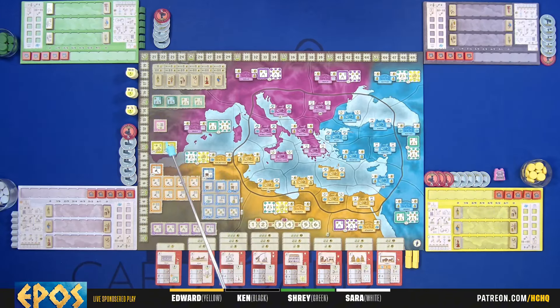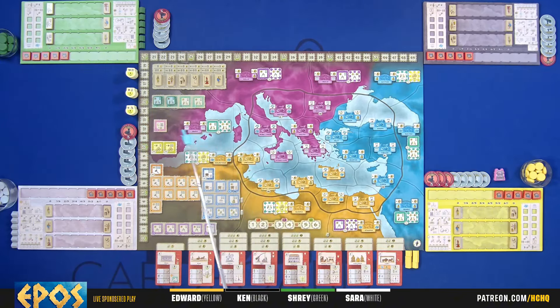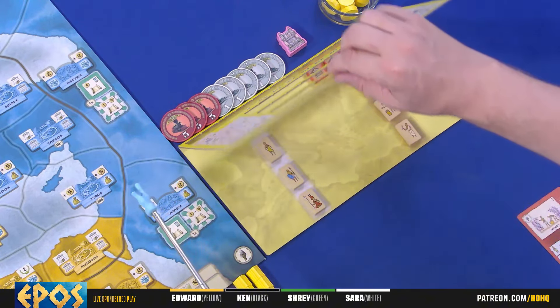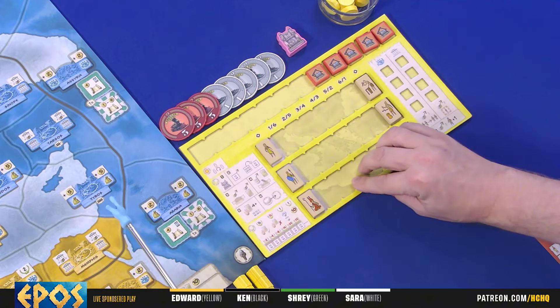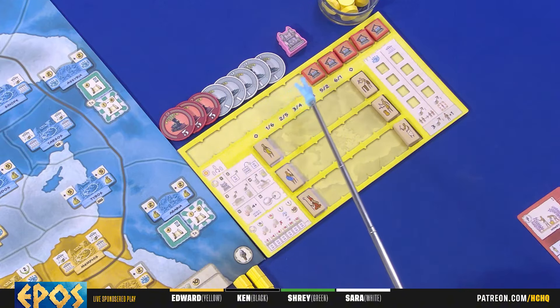There are various actions we can take. We have bonus markers that are milestones - when you're the first to reach one of those milestones you get the higher value, otherwise you get the secondary milestone marker which is worth half as many points. Everybody has their own player boards as well. These are dual-layer boards - not stickered down, but they work as dual-layer. We have the time track up here at the top.